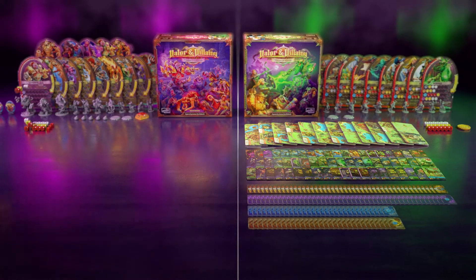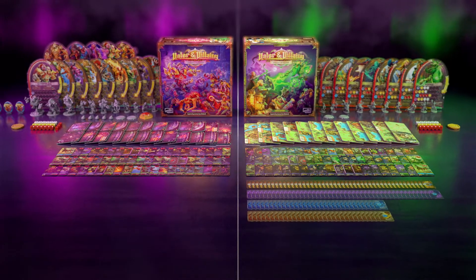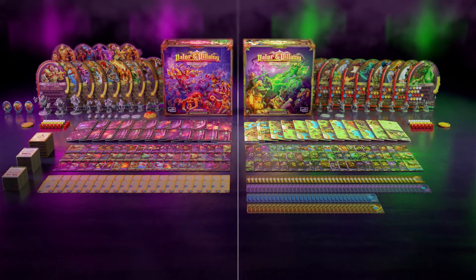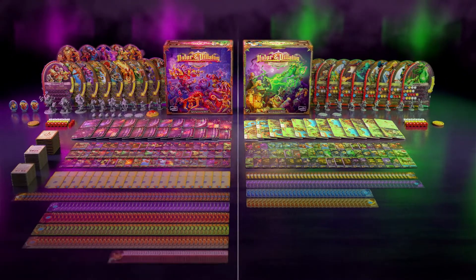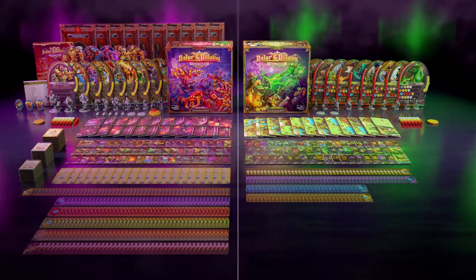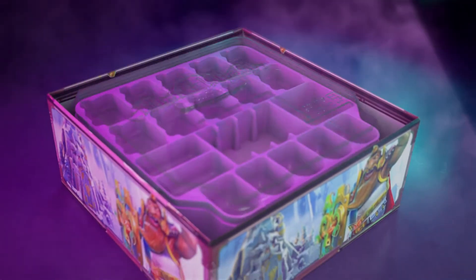21 engraved dice. 32 labyrinth map tiles. 63 illustrated minions. 40 boss AI cards. Hundreds of multi-choice event cards. New treasures, villain and hero spells. New melee and ranged feat decks. And a campaign book with 10 mysterious envelopes — all this in a sleek, well-designed game tray insert.